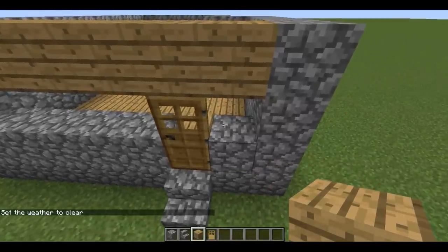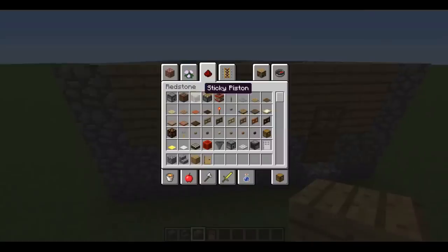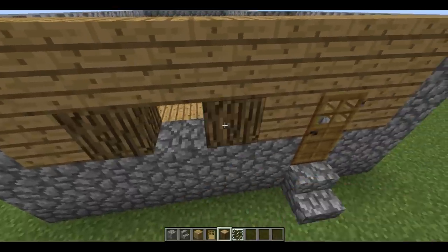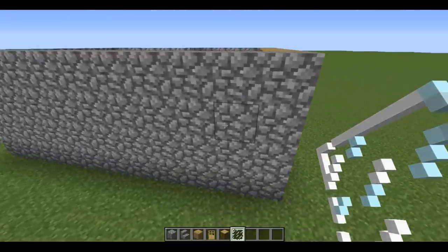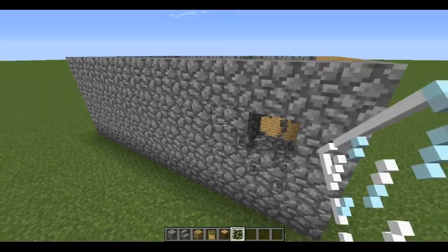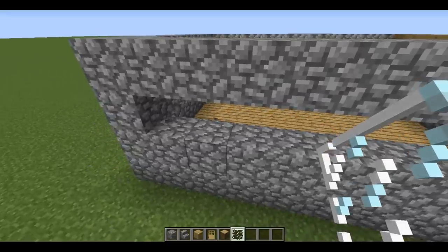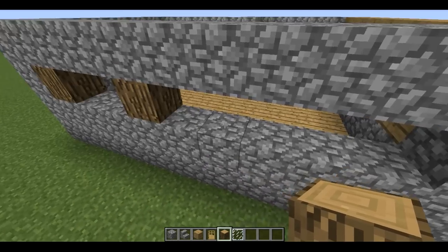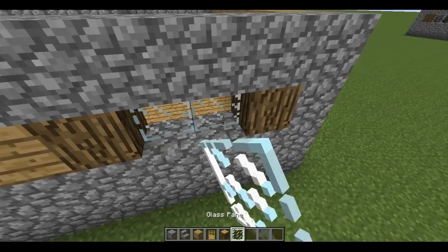Now we need to put planks on both sides of the door. Now let's take log and glass to build the window. The window looks like this — two logs and one glass. Now let's go to the longest wall and build a hole in nine blocks, just like this. We need to build two big windows: one window, one block missed, and the second window. Here we need to put planks and put glass.